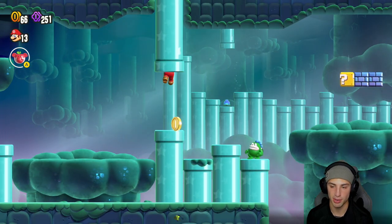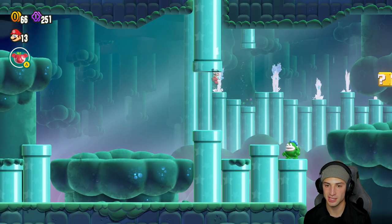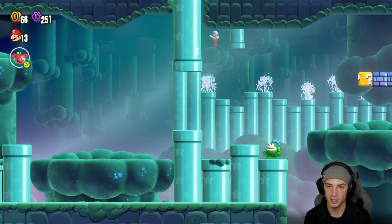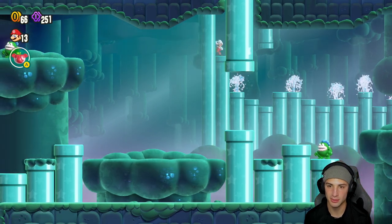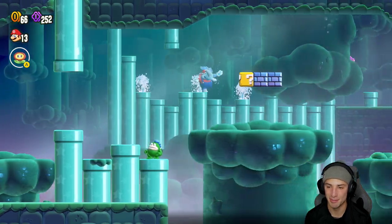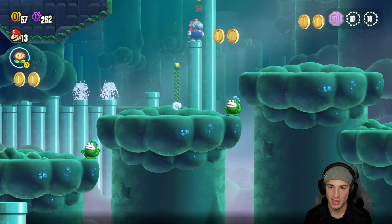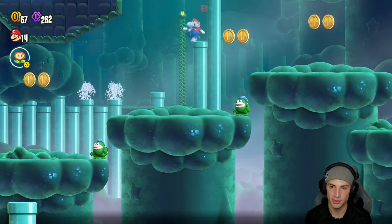I'm gonna go down here and throw my fire flowers. Something went all the way up there - it's gonna be a pipe. This will be our first pipe, it's gonna put us in the background which I love. With our new badge we can actually hop up here - is there something up here? I think there's gotta be something up here. Yep, there we go - nice little elephant power up! There is a 10 coin back here so we're gonna grab this 10 coin.